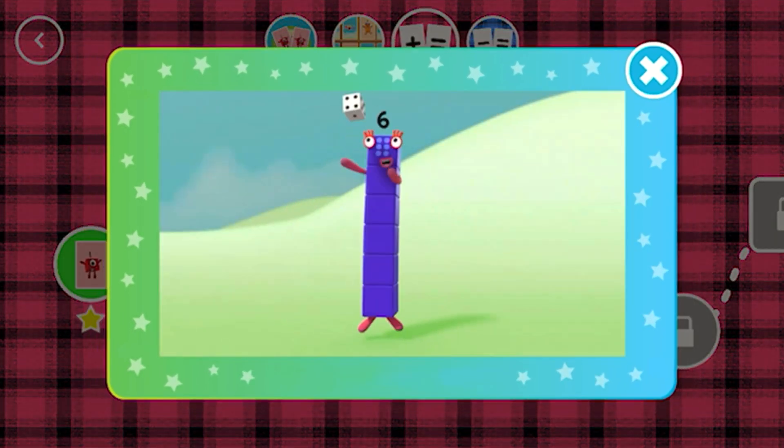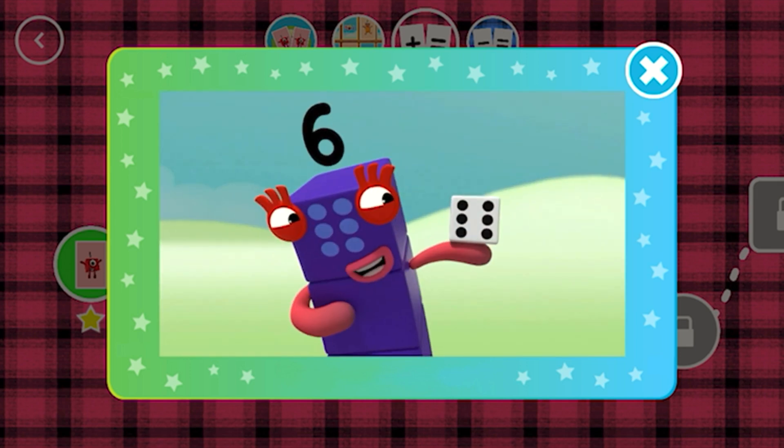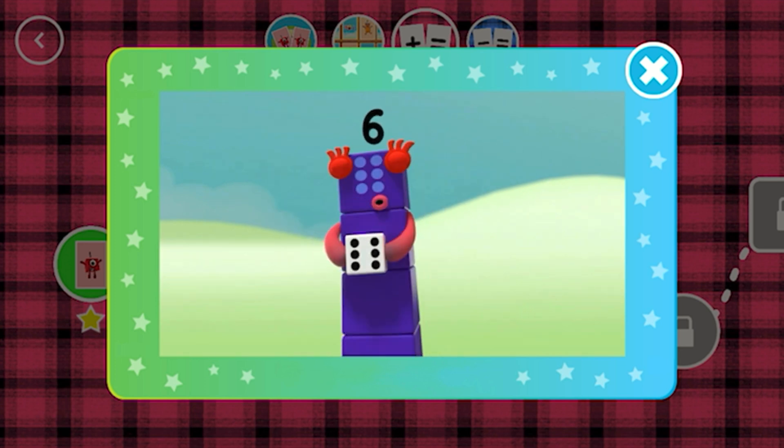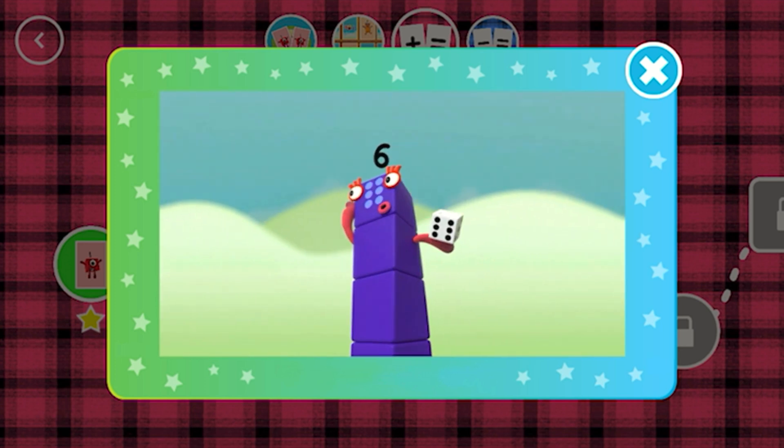This little block is full of tricks! It's got six faces — one to six! It's called a die! It's called a dice! Dice or die — both names are nice! What's it for? Let me explain! Want to know more? Let's play again!